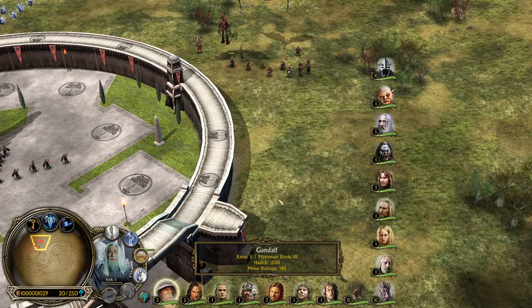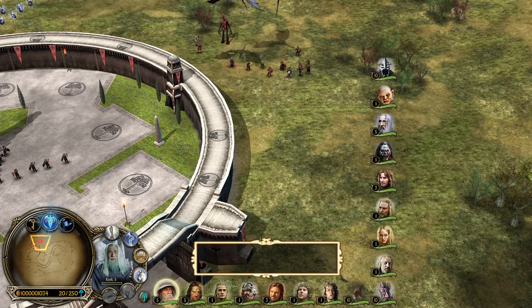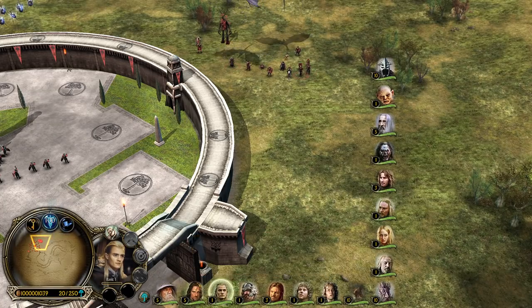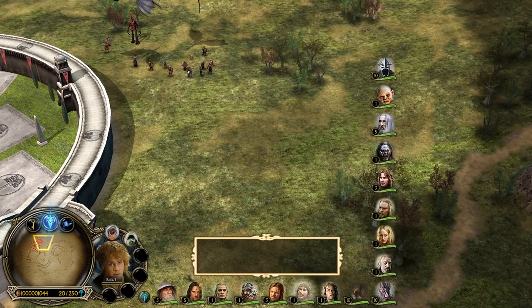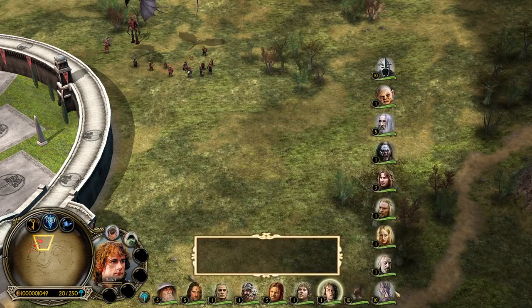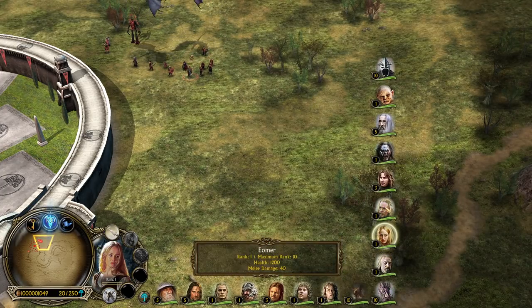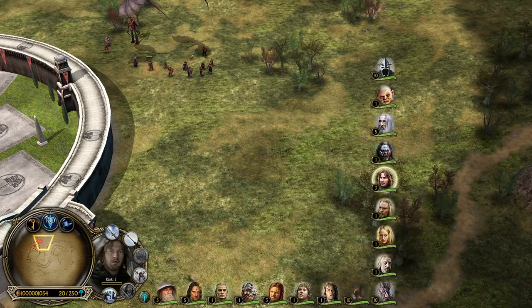I want to show you what we did to the heroes. We have new portraits — new images in the panel for every single hero: Aragorn, Legolas, Gimli, Boromir, Gondor units, Merry, Pippin, Théoden, Éowyn, Éomer, and Faramir, who is trying to show his quality — look at his face.